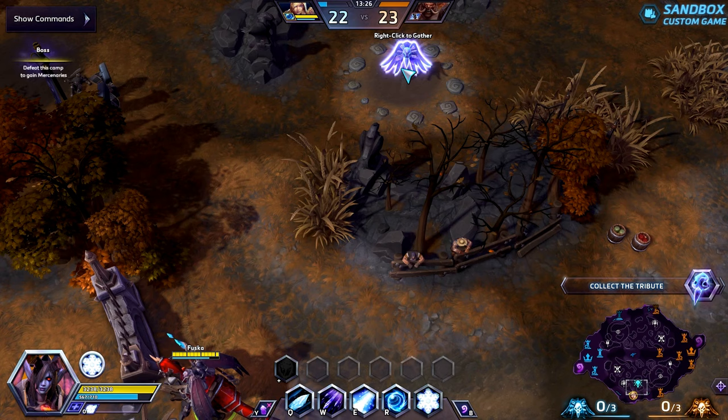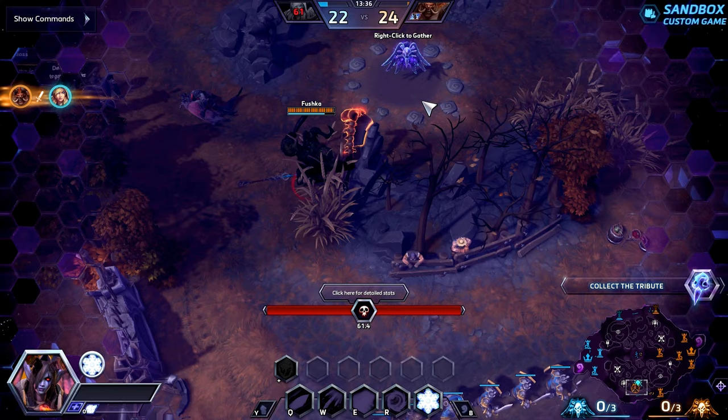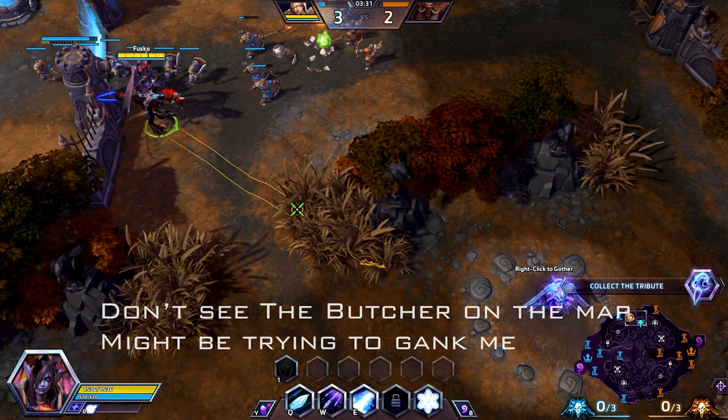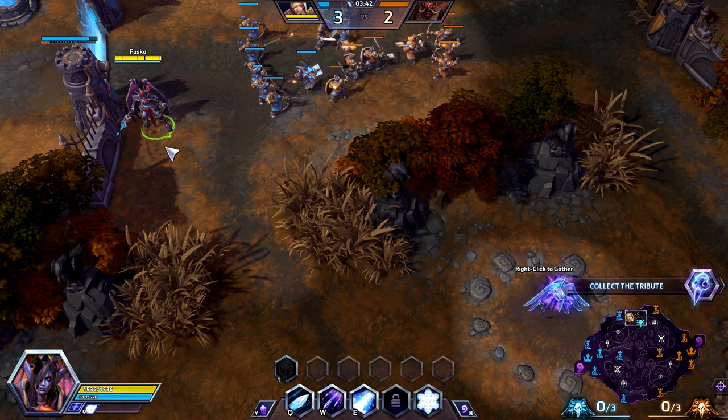Many times during the game you are forced to walk through or close to a bush, and because you can't see into a bush if your hero's not standing in it, there might be enemies there you don't know about waiting to gank you. For this reason you never want to walk into a bush without knowing exactly where your enemies are. So if you don't know if it's safe to walk through a bush, you can always check with one of your abilities.